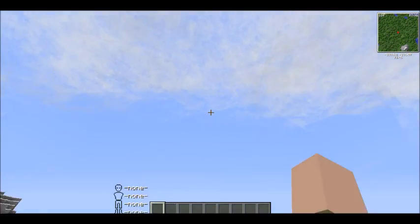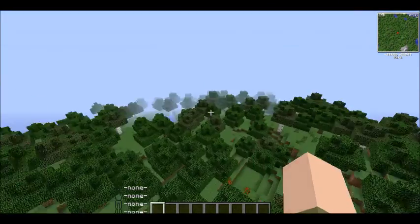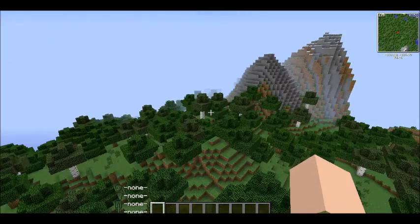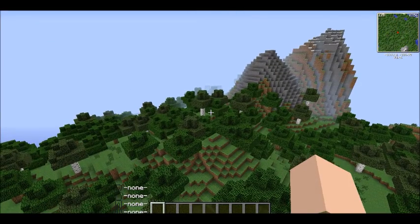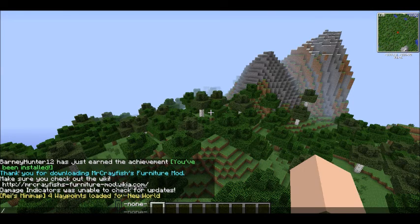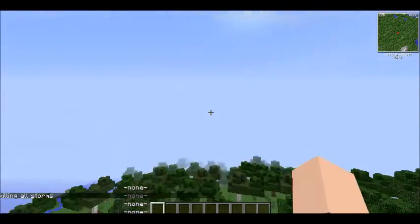It looks like it's actually already getting active. You can hear the thunder in the background — that means there is actually a storm going on. There's also a couple new commands. So let's get rid of this storm because we don't want it here. We're going to go weather 2, storm, kill all. Like that. Now it's gone.